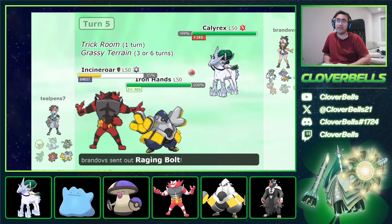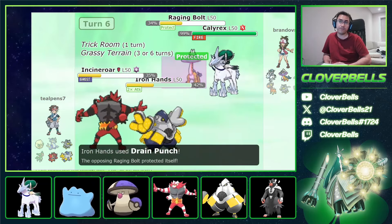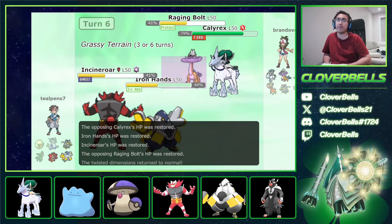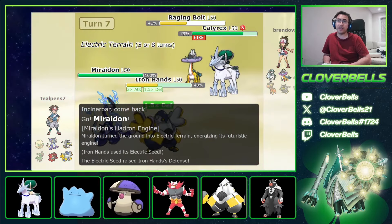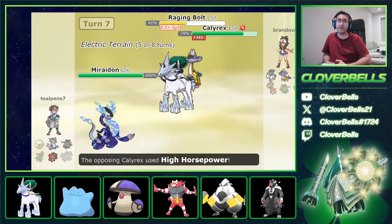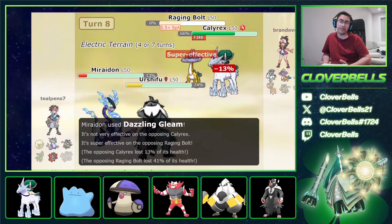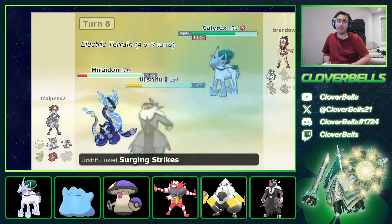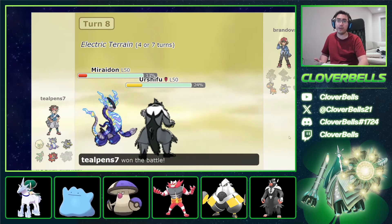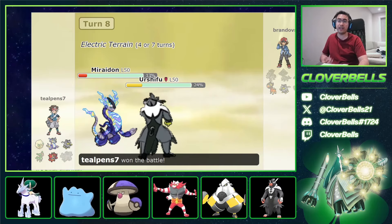We're getting a lot of value out of Iron Hands. He's got Trick Room but not picking up any KOs. Here's another Fake Out stalling another turn of Trick Room, and it's a free kill onto Rillaboom. Trick Room turns are now down to one. Miraidon looking really good in the endgame. He protects Raging Bolt — smart play. High Horsepower isn't enough. I don't get the kill on Raging Bolt, but I knock off the Clear Amulet and chip it for Urshifu or Miraidon to clean up. Going into Miraidon, Urshifu picks up with Surging Strikes. We got a lot of good value out of Iron Hands.